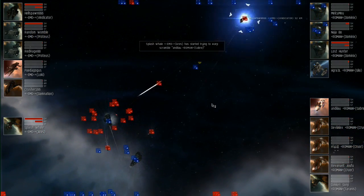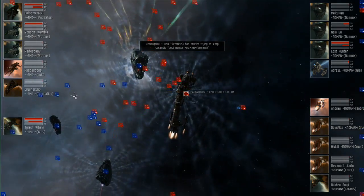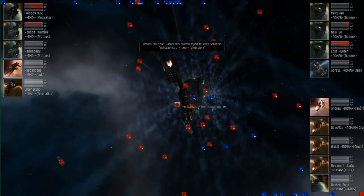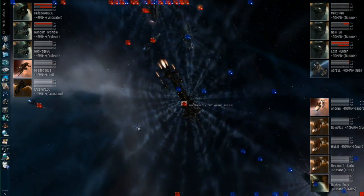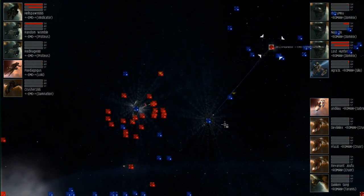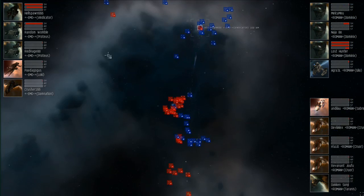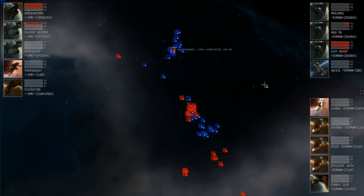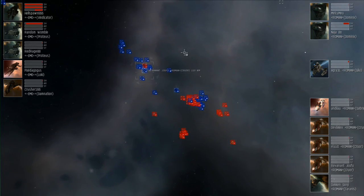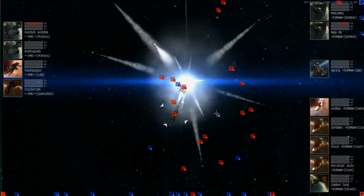On the Legger Romana side, it looks like their primary target is one of the Dominics, which is at almost 50% armor, while they continue to chip away — and there's an Aries in structure on the Electric Monkey Overlords side. The Vindicator is hitting about 25%, but Legger Romana's Dominics is dropping fast — 10% armor, sliver of structure. And there we go: we lose a Dominics for the Romanians, as well as the Vindicator for Electric Monkey Overlords.